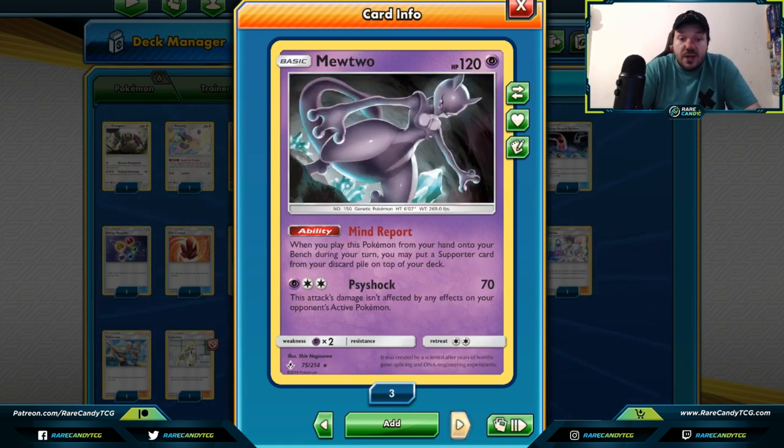Mewtwo — a new card from the Unbroken Bonds set. When you play this card from your hand down onto your bench, you grab a supporter card and put it on top of your deck. It's kind of like a lesser form of Delcatty — you don't evolve it, you just play it down from your hand as a basic Pokemon. It's a cool way to get back supporter cards, especially if you discarded a Brock's Grit early or need a Cynthia on top of your deck — maybe you can nab it off an Acro Bike.